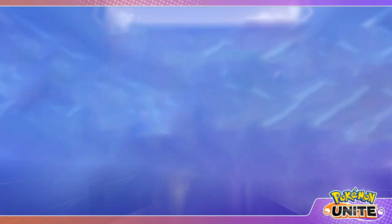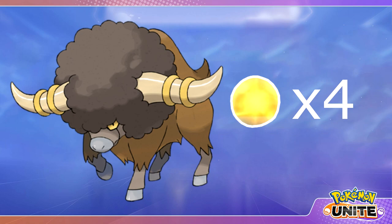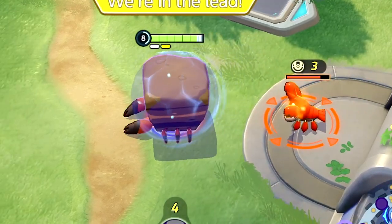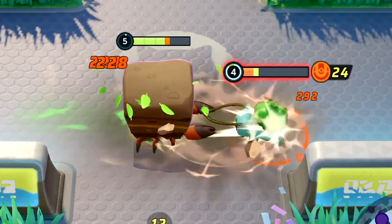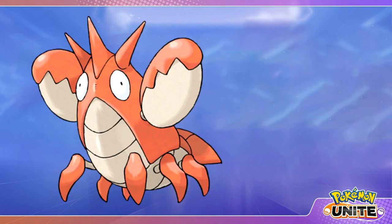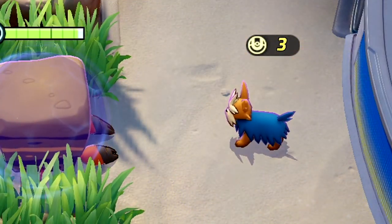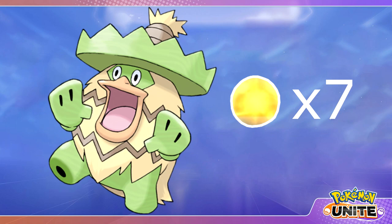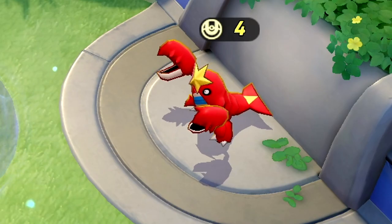Another Pokémon you will encounter is Buffalant. Upon defeating Buffalant, you will gain 4 Aeos points and a buff which reads: when this Pokémon's attacks hit, they decrease the opposing Pokémon's movement speed for a short time. You can even see the visual effect of an orange indicator on a slowed opponent. You will also encounter Corphish, which gives 3 Aeos points upon defeat. In the last 2 minutes of the game, Lillipup evolves into Herdia giving 3 Aeos points, Ludicolo gives 7, Buffalant gives 7, and Corphish evolves into Crawdaunt giving 4 Aeos points.